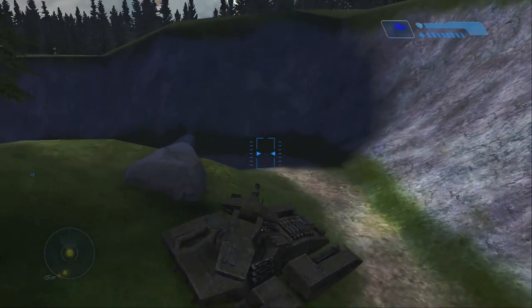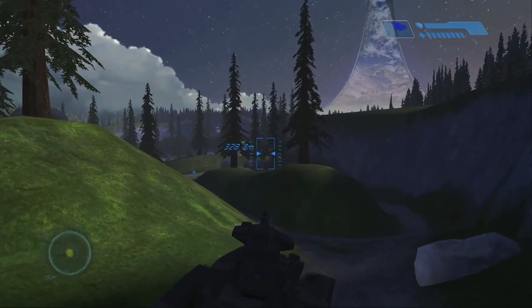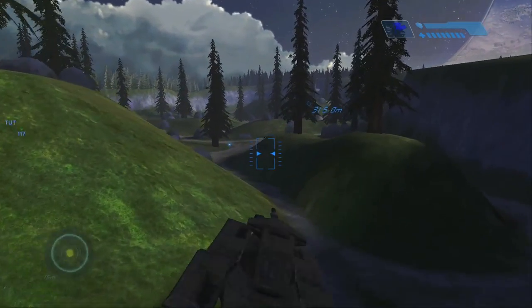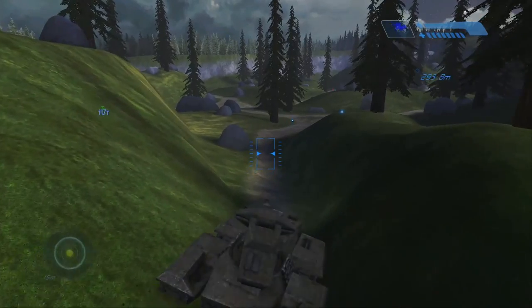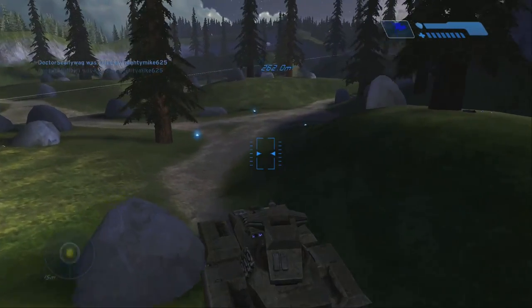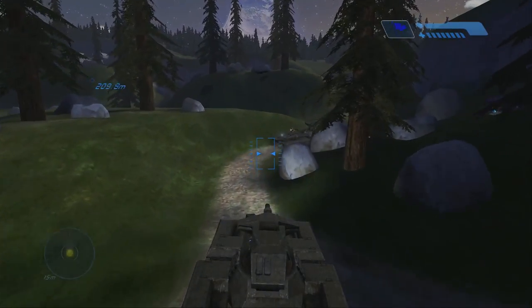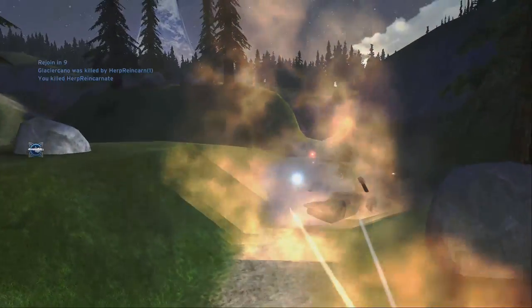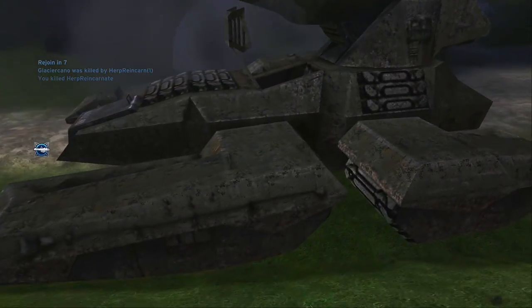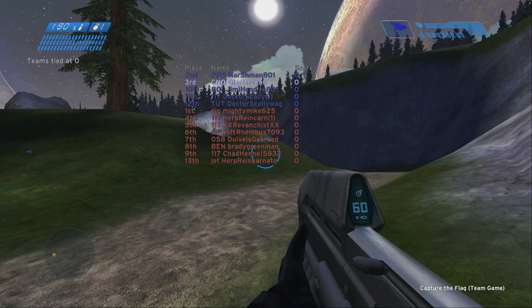Nobody else on the team was taking stuff, so I'm going to help them try to take the flag. The flag seems like a dangerous one over there. Sniper guy, you, sir, are going down — going downtown. Well, I killed one. That's the one thing I don't like about Halo 1 — I still can't look around when I'm dead. Oh yeah, here come the quitters — I was waiting for this to happen.